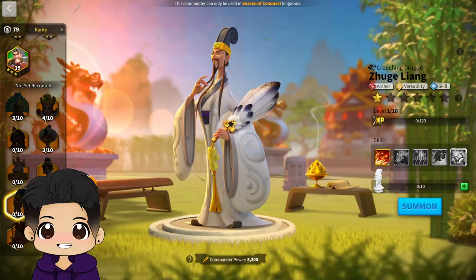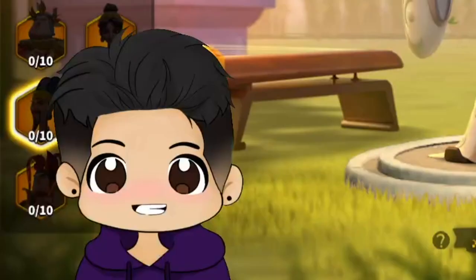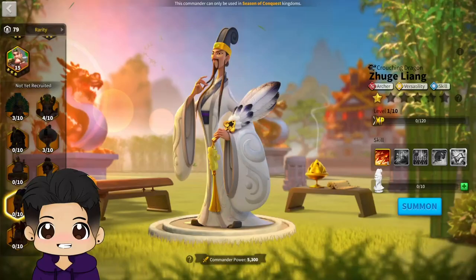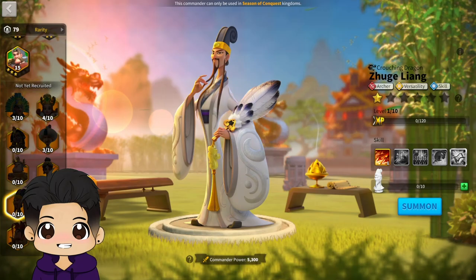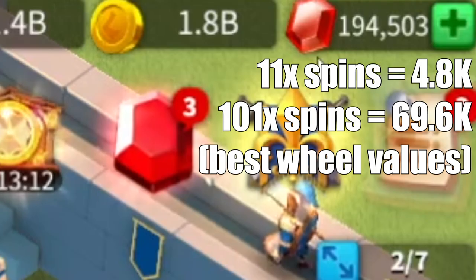The new archer commander Leong is out in the game, and he looks so strong that I'm confident in saying he is a must-max. Hey, what's up everybody, it's Plato Gaming here. This video is going to go over the new archer commander Leong — his pairs, where to get him, and why he is a must-bring, must-max for any open field player. Leong will be available through the Wheel of Fortune, meaning as long as you have the gems, you'll be able to unlock him.